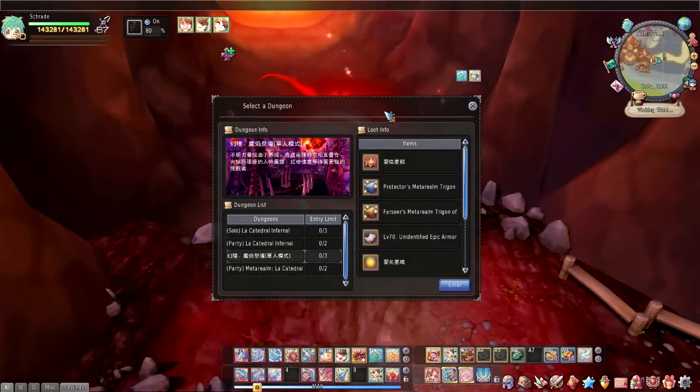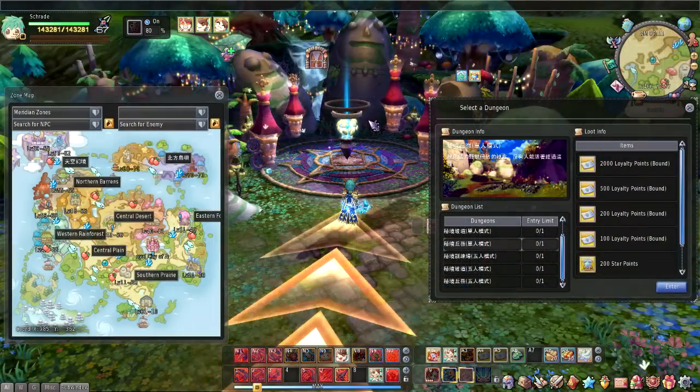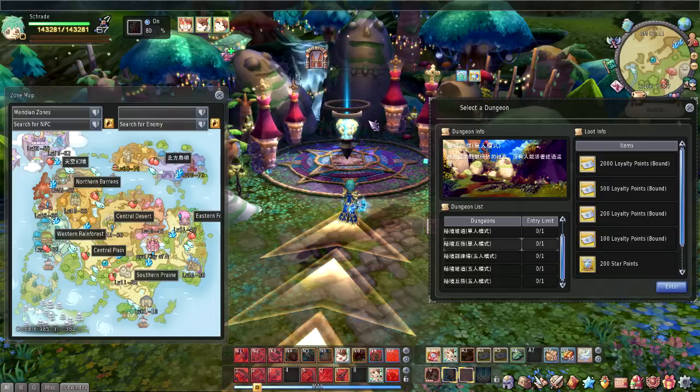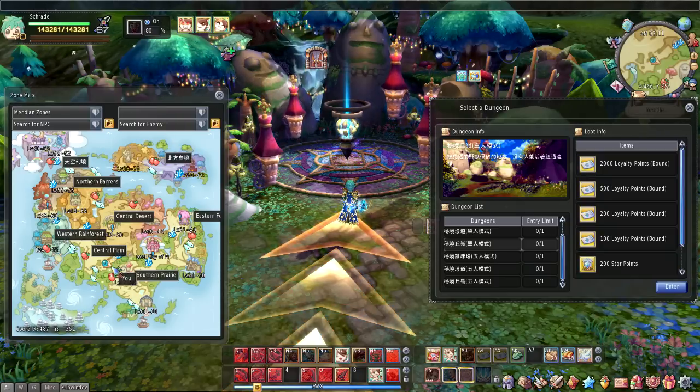The level 68 ones are not really new — they're just a more difficult version of existing dungeons. One is the meta realm of Cathedral Infernal, and the other one is an upgrade of the loyalty points dungeon. With this addition, the level cap has been increased to level 70, both character and class.